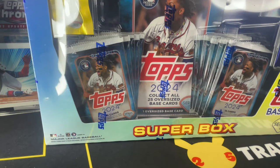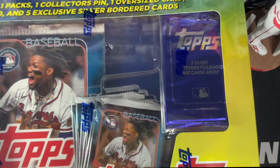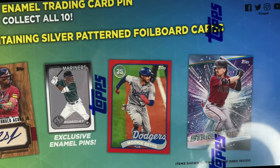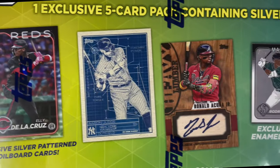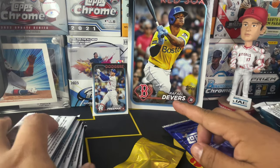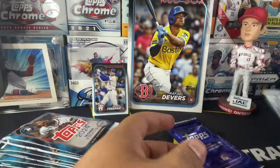I'm back and as you guys saw, I did pick up this monster box. I'm going to go ahead and rip this open. The super box contains 10 Series 1 packs, one collector pin, one oversized card, one companion card, and five exclusive silver border cards. On the back of the box you can see all the inserts you can hit — you can get the Heavy Lumber autos right here, which are probably the most sought-after card in the super box. My oversized card was Rafael Devers and the companion card was Freddie Freeman.